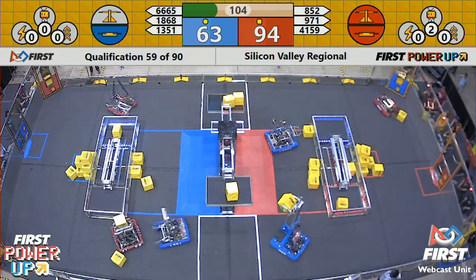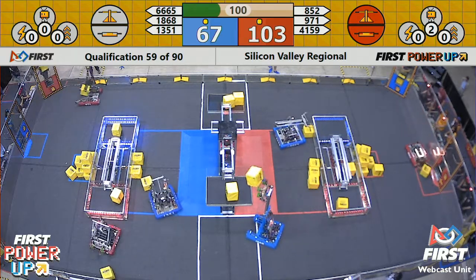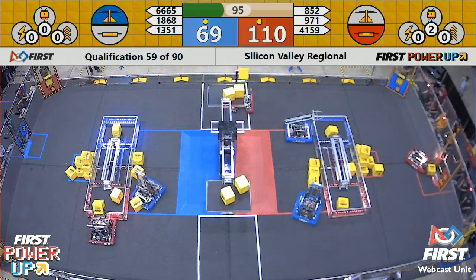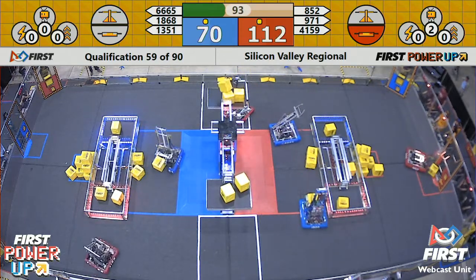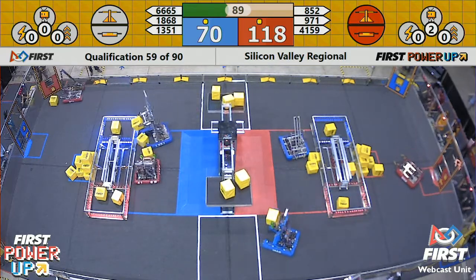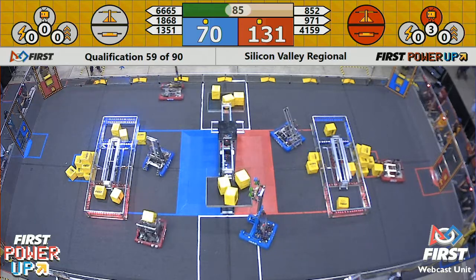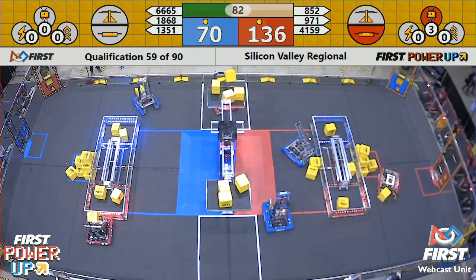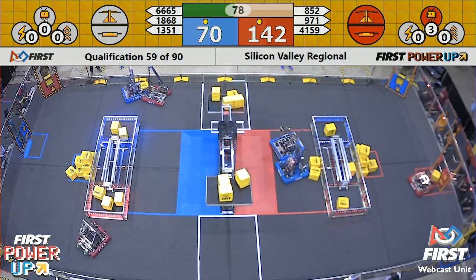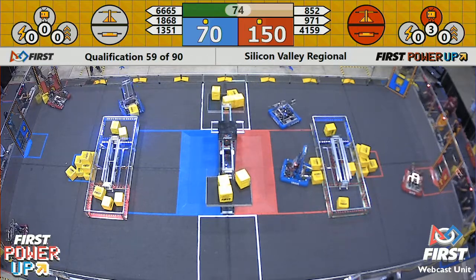Both teams with only a single power cube on their side of their switch. On the red alliance, Cardinal Robotics has taken away the blue switch and they're going for one more — getting two power cubes on blue's switch, taking that point-scoring opportunity away. Meanwhile, red has a double possession, earning them a total of two points per second, but the blue alliance rebalances that scale momentarily. Space Cookies bring it back to their side, but red alliance brings it straight back.